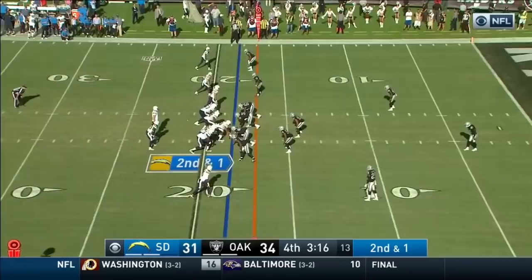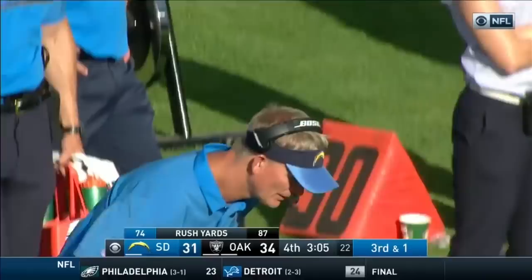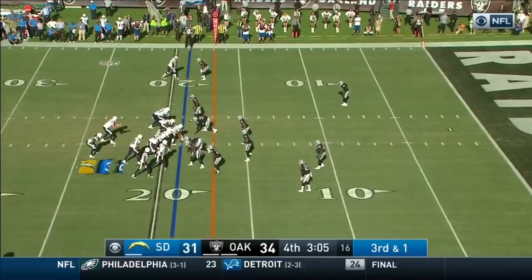Is it man? It's man. Rivers back throwing for the end zone — he overthrew Benjamin. Third and two — Chargers on the Raider 19. Bunch right, now Gates behind the bunch, Inman to the point, Gates to the left. Benjamin right — now Gordon moves behind Rivers in a pistol formation. Williams the lone receiver left.